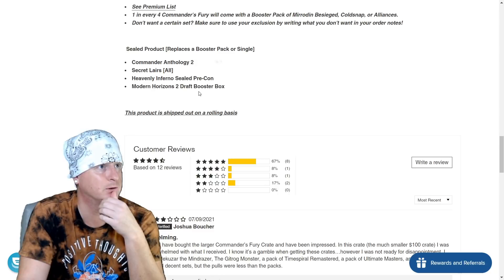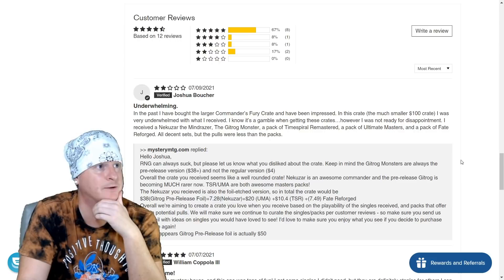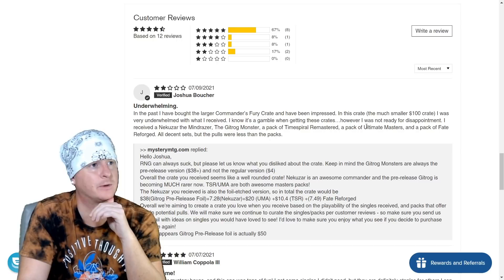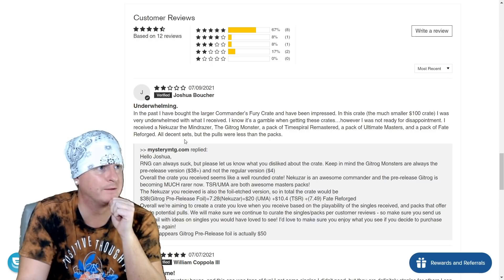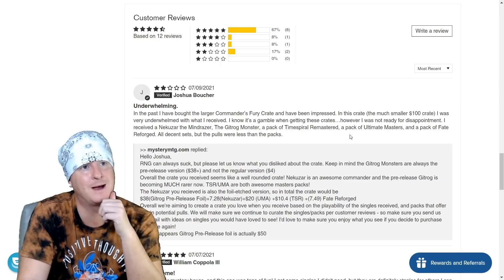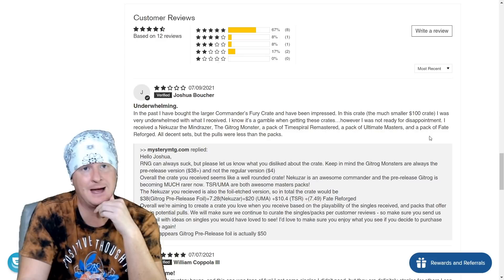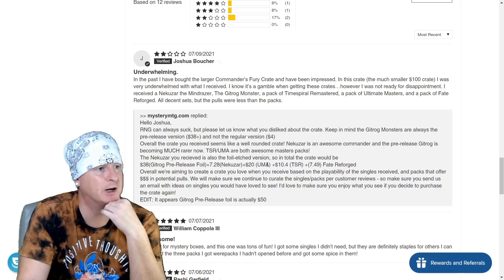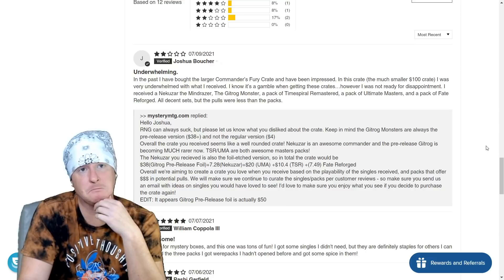Let's look at some feedback. This person says: 'Underwhelming. In the past I've bought the larger Commander's Fury crate and been impressed, but this much smaller $100 crate — I was very underwhelmed. I know it's a gamble, but I was not ready for disappointment.' They received a Mind Raiser, Gitrog Monster, a pack of Time Spiral Remastered, a pack of Ultimate Masters, and a pack of Fate Reforged. The pulls were less than the packs — that happens. It's just a random thing. Mystery MTG responded saying the Gitrog pre-release foil is actually $50, so he did get his value out of it — he just wasn't happy with the pulls. That happens when opening packs.